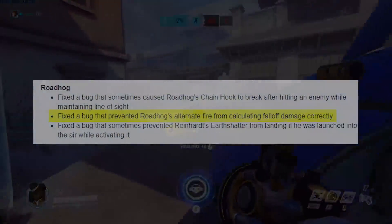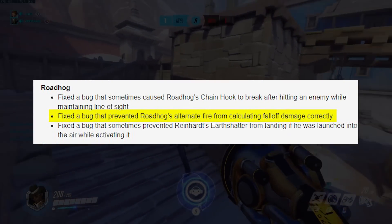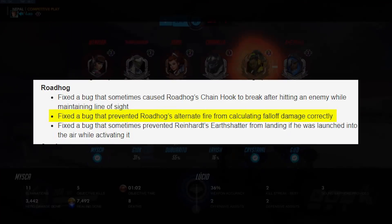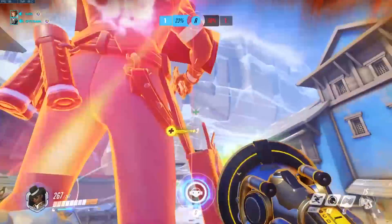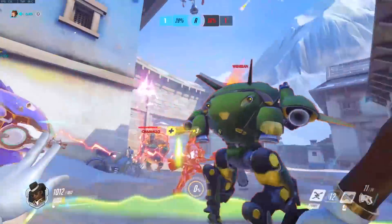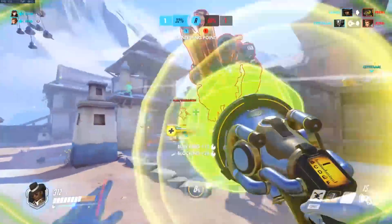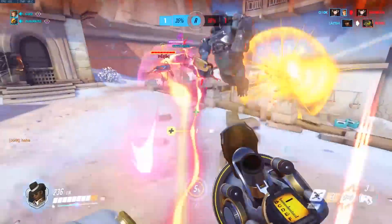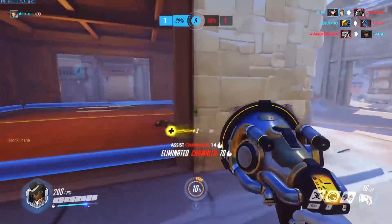Some of you might be confused as to why we're calling it both a fix and a nerf. Essentially it's a bug fix that has somewhat severely nerfed Roadhog's ability to spam at longer ranges — and it's not even that long range, it's kind of normal range for spamming barriers. His damage falloff was changed and quote-unquote fixed in the patch, meaning he deals less damage at range with the right-click, or alternative fire.